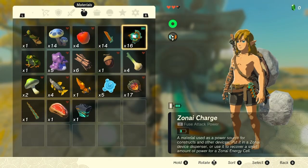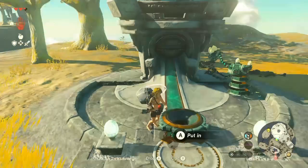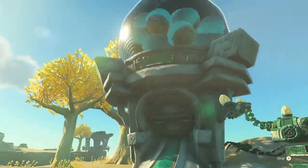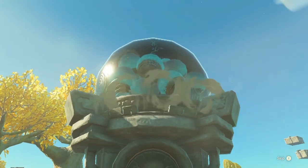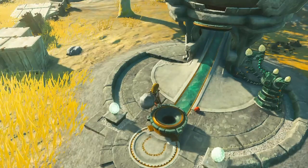Each device dispenser can give you different types depending on which one you go to. Something to note is if you put something that's not a zonai item, like an apple, it doesn't give you anything back except the item you put in. Fortunately I didn't lose the apple — I can still use that.